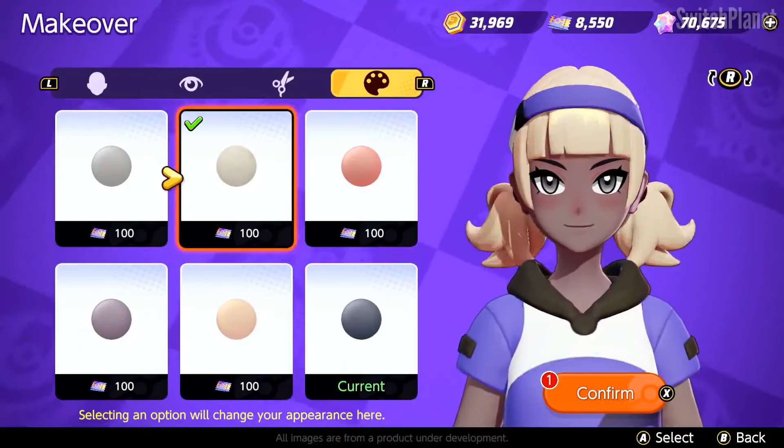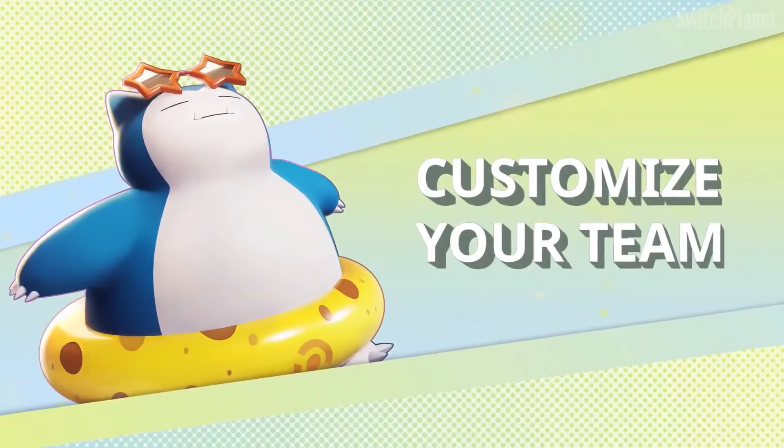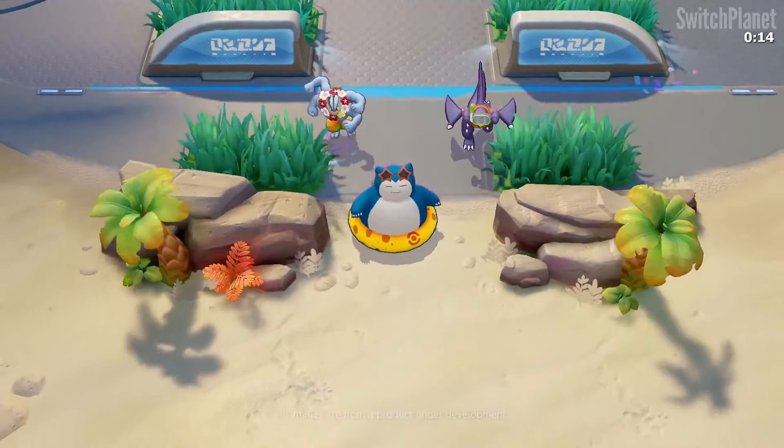Communication is key, so use signals, quick chat messages, and voice chat to coordinate with your team. Play on the Nintendo Switch or compatible smartphones, and keep your progress synced using your Pokémon Trainer Club or Nintendo account.